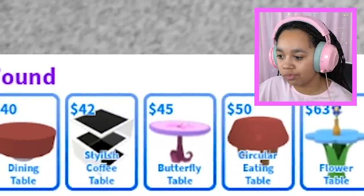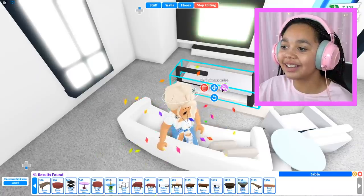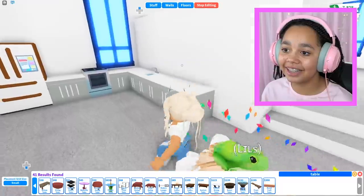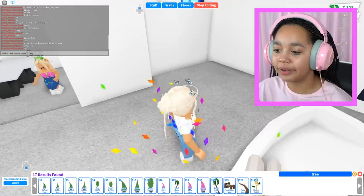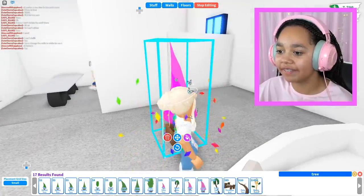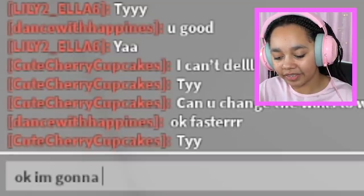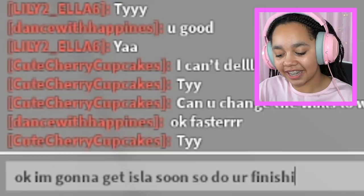I'll get this one to match with the other stuff. Turn, turn, turn. It's weird being in Isla's avatar — I'm used to seeing mine. Lily's area looks really nice, I love it, I hope Isla does too. Should we get her a money tree? No, they're really expensive — I'll get her a large fairy tree.